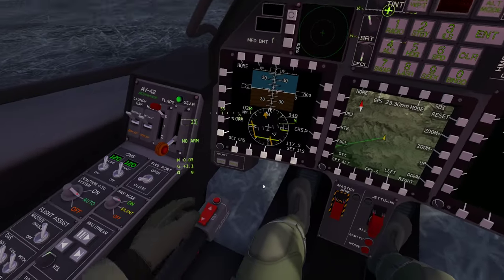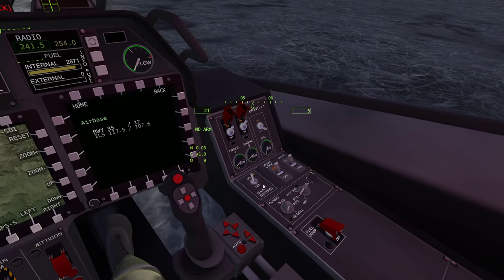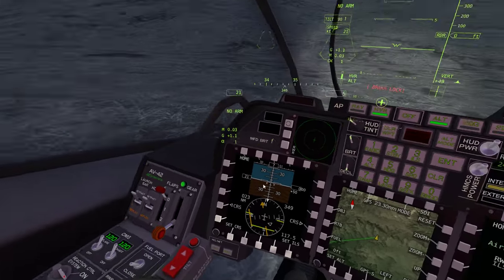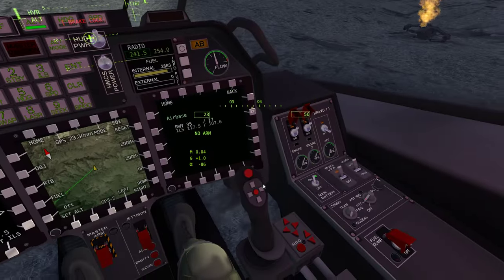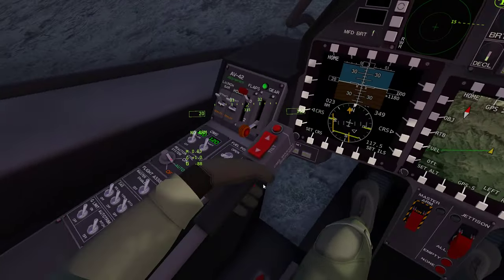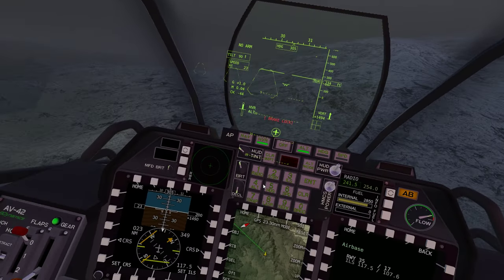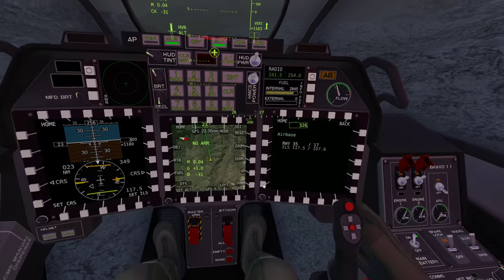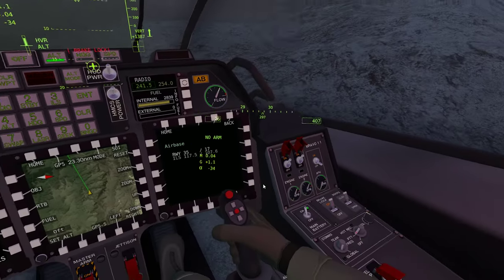So with the poor visibility we can use ILS to get on the runway. Without further ado, let's get up there. Okay, we're just going to head back to the runway now. Spin it round - we are happy with this direction. Push the nose forwards.